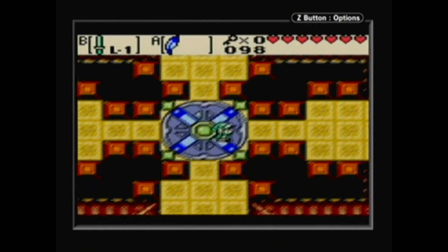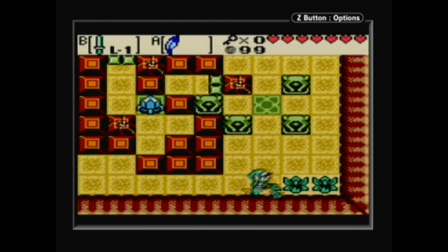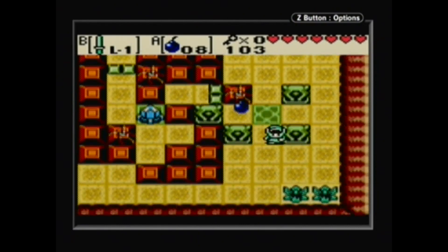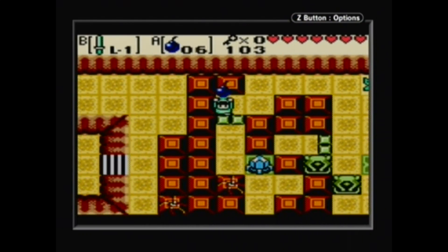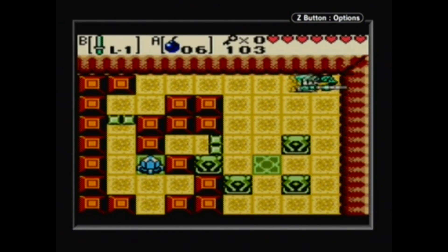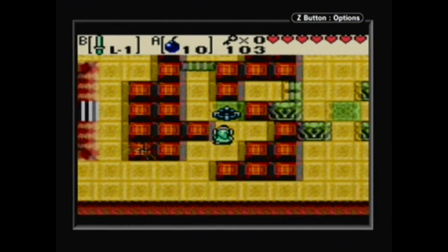And look at these — they're going to start being used much more deviously in this game than Oracle Seasons ever did. We need to break these blocks in order to get the bombs through these ways so that we have a chance of actually making it through. Push this over, and there we go. How's this for a little puzzle? It looks kind of simple, but first time playing, maybe you'll get stumped. We can break this, and that's two of the crystals down.